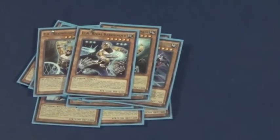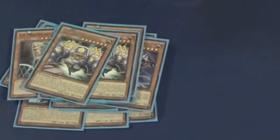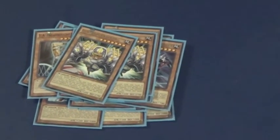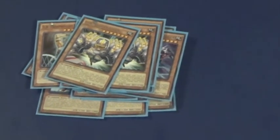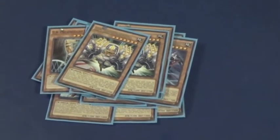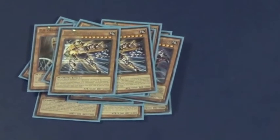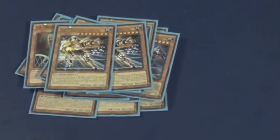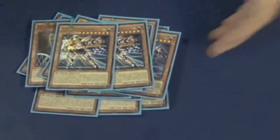Moving on to Football. I run two Blockbacker. When an opponent's monster is Special Summoned, I can change its battle position and its effects are negated. Then I run two Playmaker. During my battle phase, he can lose 800 attack and give it to any UA monster on the field. And that should be it for my monsters.